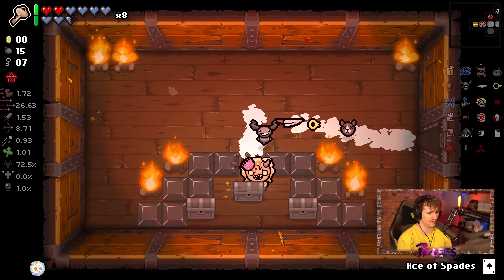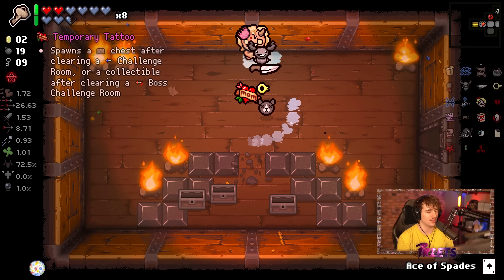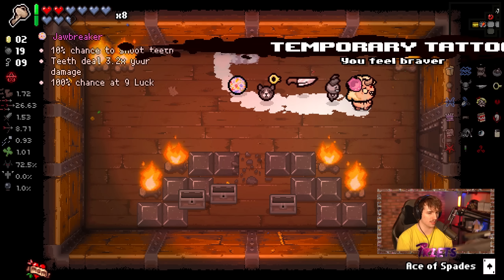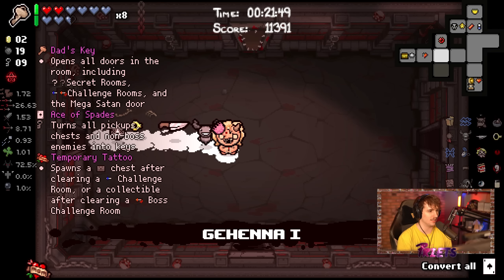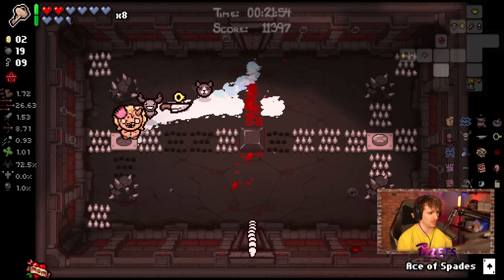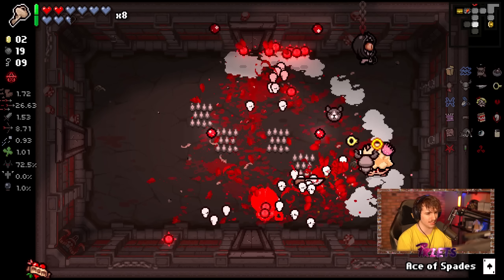We know we can get into the boss challenge room with Dad's Key, meaning we get an extra boss item next floor. Part of me wants to take Temporary Tattoo because I'll see more boss challenge rooms. I know Jawbreaker is insanely good and I probably should take Jawbreaker, but it's not every day you get to actually use Temporary Tattoo for what it's good for. I'm showcasing it today to show that Temporary Tattoo is actually pretty decent if you use it correctly.